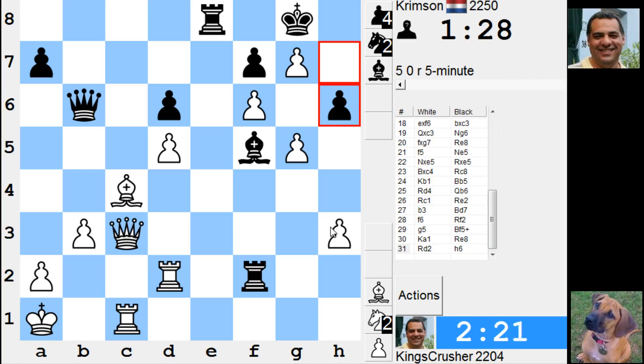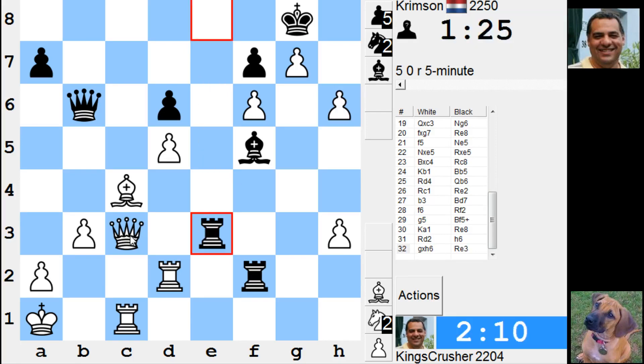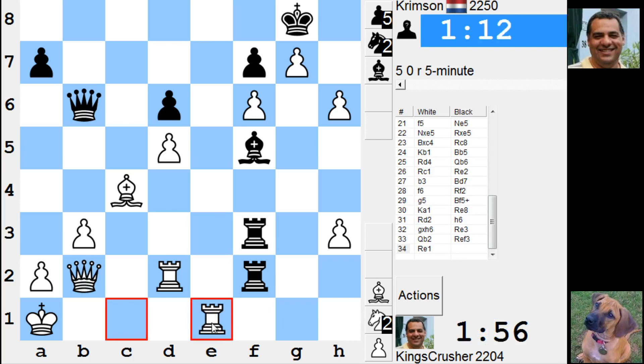Now the pawn that's been challenged - is it better to take that? Maybe, maybe. The f7 check is not helping. There's queen b2 to drive an eviction of that rook. That helps my king safety quite a lot. Okay, well now finally I get a chance for rook e8 potentially, finding some danger for my opponent.